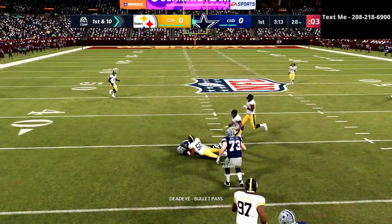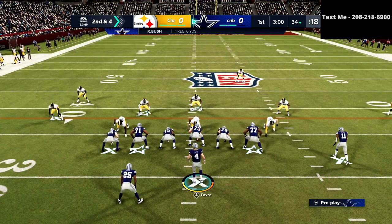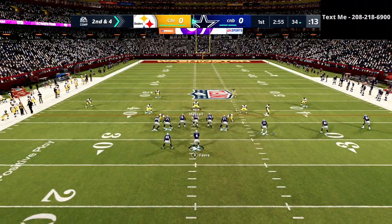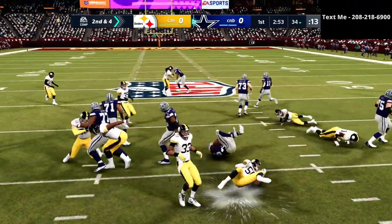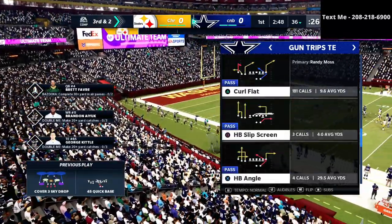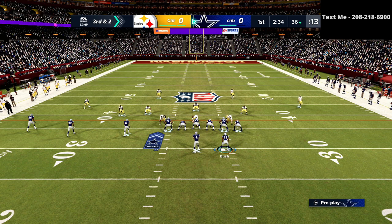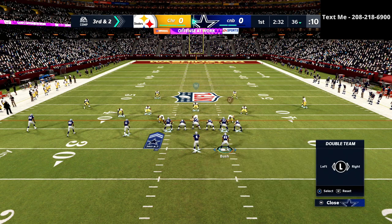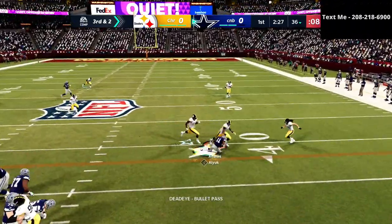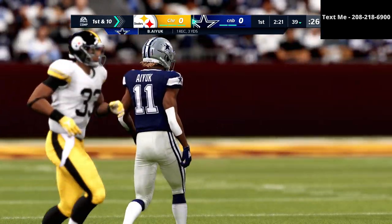A little curl flat here to start. I'm actually looking at maybe putting more abilities on my offensive line — I've been getting shed like crazy this weekend. I'm running trips tight end on offense. If you want to get my exact offense or defense that I'm running in this game, you can get both in the description below — the offense for $10 and the defense for $15.